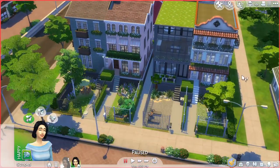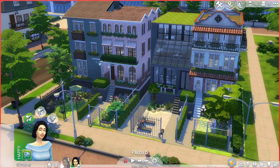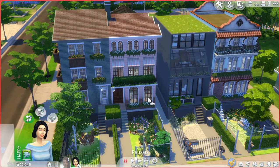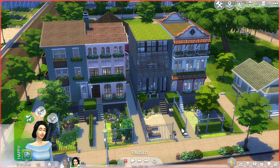Up next is this row of mismatched townhouses. Each of them is furnished for different types of households. For example, this one has one bedroom but lots of space for entertaining guests, and this one includes a nursery for a toddler. I've uploaded the full version where all of these houses are furnished and also other versions where only one of them is furnished, so you get to choose which one you want to use.